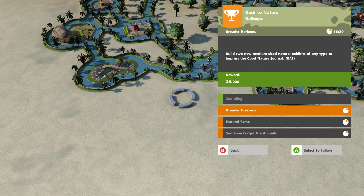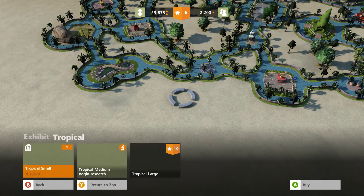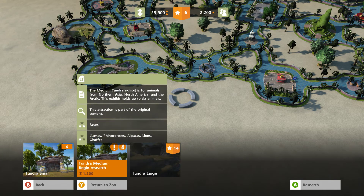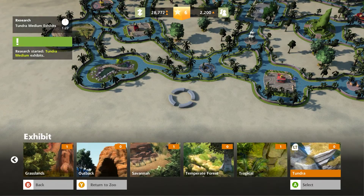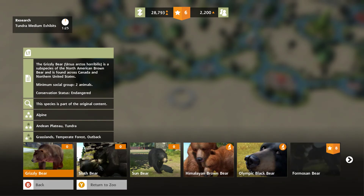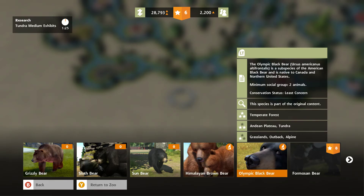And what else? Build two medium sized exhibits of any type. Okay, alpine level 8, tempered forest level 7, tropical, tundra. Bears. Okay, let's get a bear. Let's just check what kind of bear likes — kind of, not really, not really. Tundra, tundra. Just give me a second here.